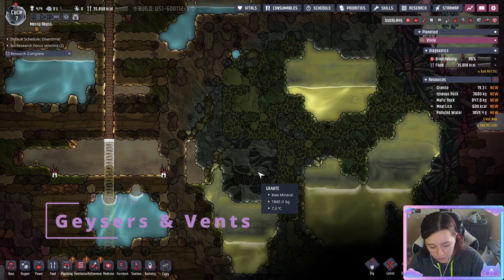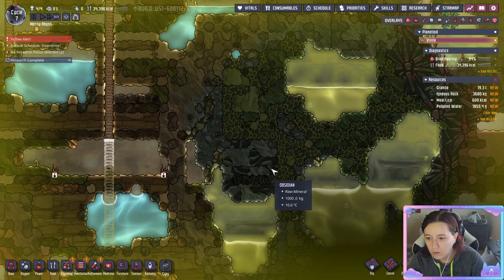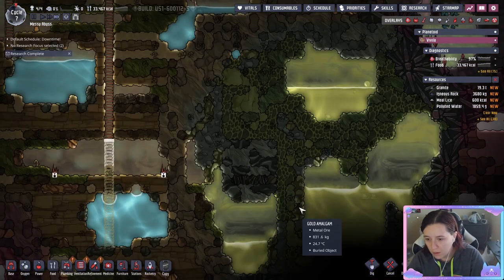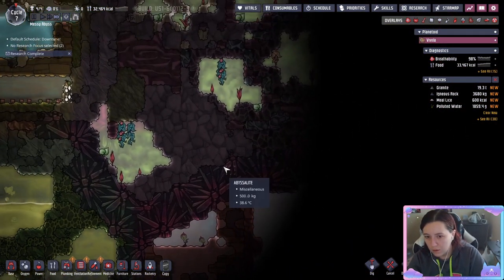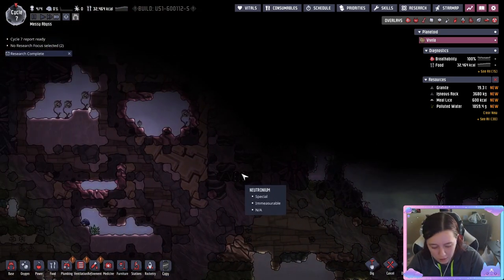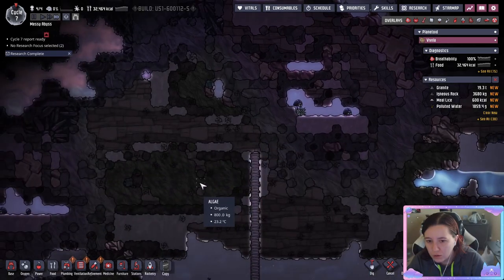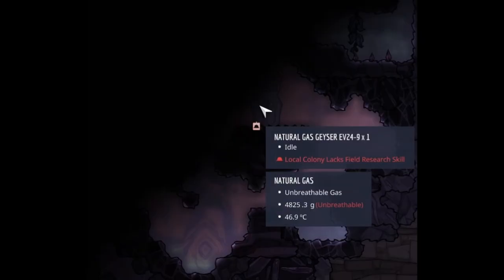Occasionally while exploring you'll see neutronium — little black things. If you hit priorities and then the exclamation point priorities you can see what they are and decide if you want to uncover them yet or leave them for now. There are plenty of event and geyser tutorials to help you decide. You may also see geysers standing alone — natural gas geysers are really good for power, however you want to wait until you have the proper gear to access these.